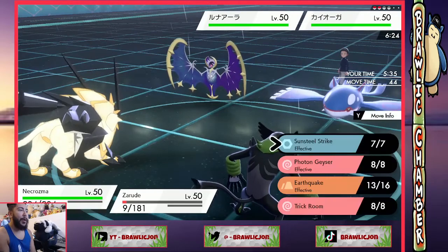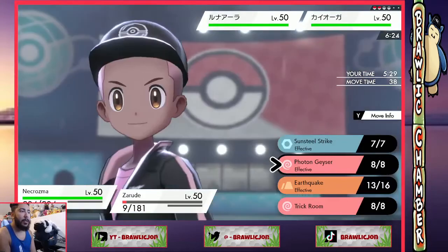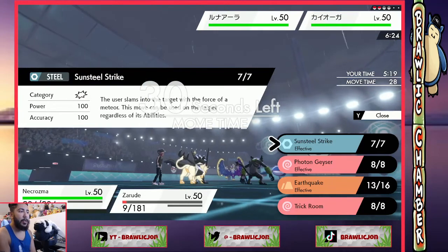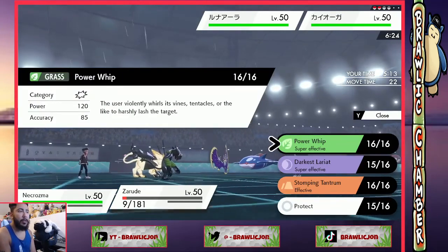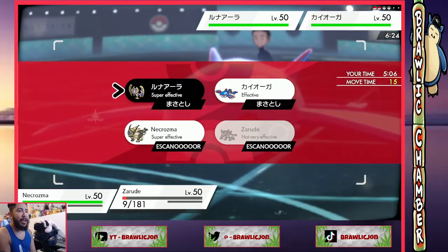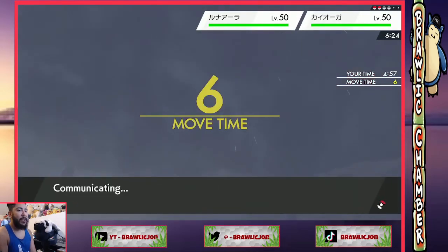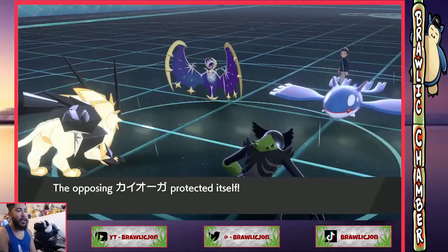I gotta hit a power whip though. Power whip into Kyogre — come on baby. Maybe I just lariat the Lunala because we do have Zekrom in the back. Nah, we power whip the Kyogre I think, because I don't want to get hit by a strong water spout. Alright, protect on Kyogre — damn, doubling Lunala would have been sick there.